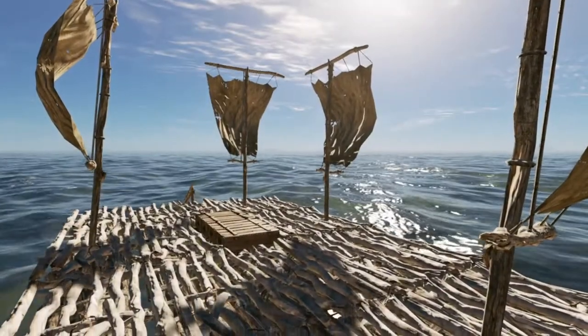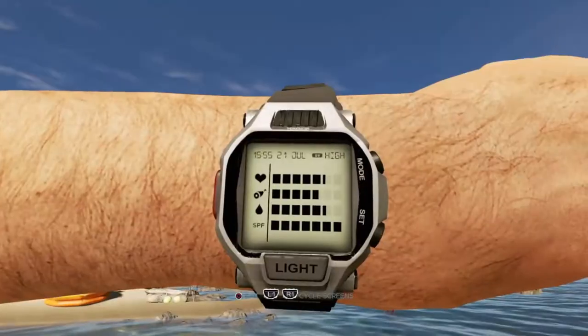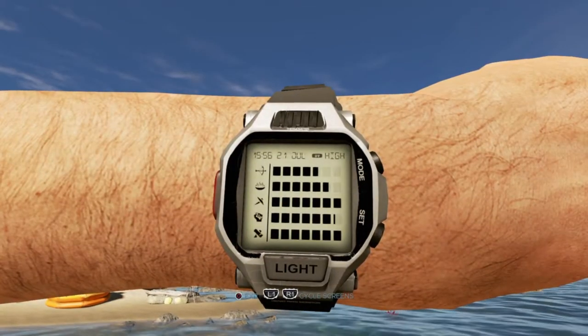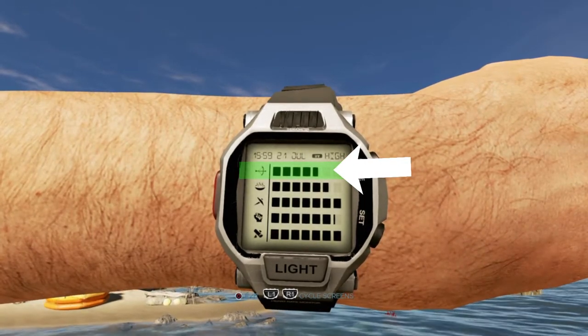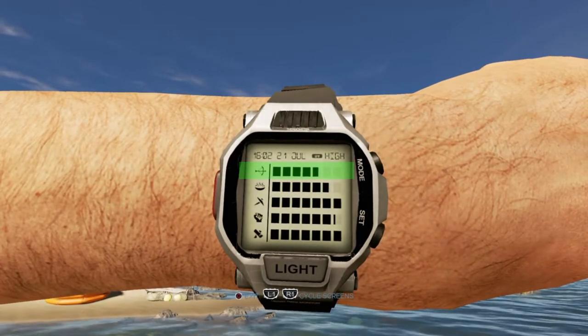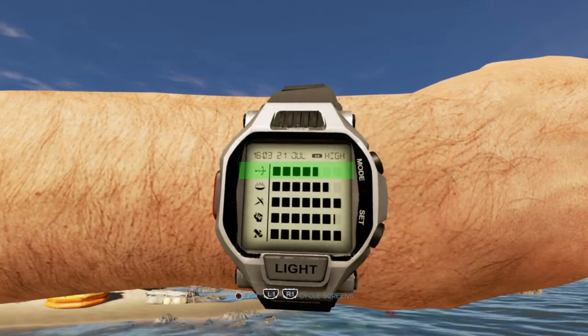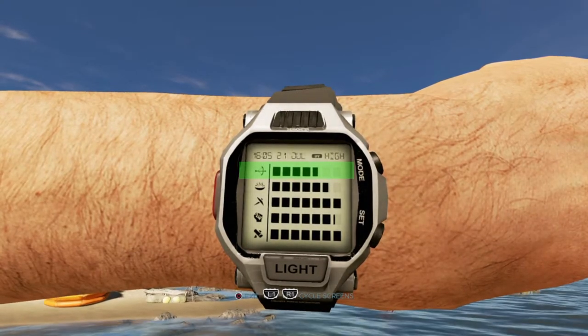There are a couple of things I want to go over before we go right into the tutorial, and the first thing is your stats. Once you pull up your watch and go over to the right, you're gonna see at the very top there's a bow and arrow. This is your hunting proficiency, which allows you to acquire targets. The higher it is, the better at hunting you will be.